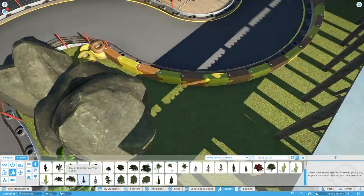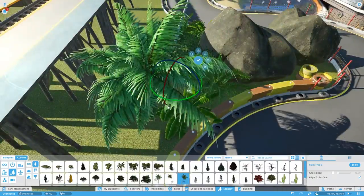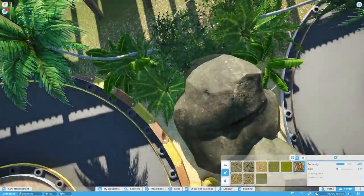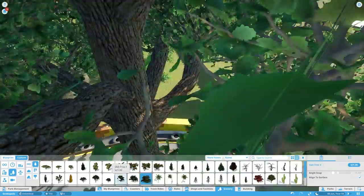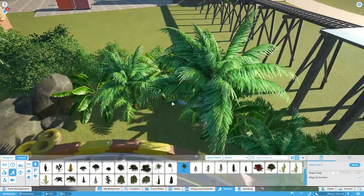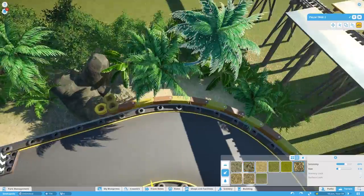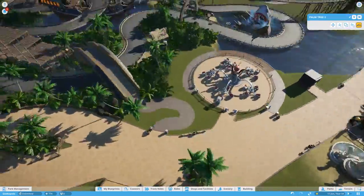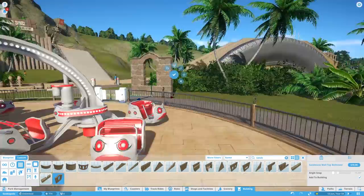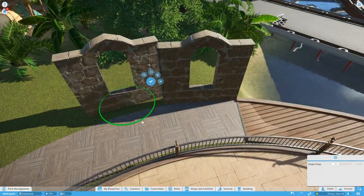So here we're doing some foliage — a bit of work still to do along the right side, but we've got that train station looming above us there, and I have a horrible feeling the go-karts might be a little bit too close to it. It's something we're going to have to deal with over the next few episodes — figure out how to theme that station so it doesn't just look like a huge building stuck in the middle of nowhere. I'm thinking we create it so the station is actually on the roof of a building, so it's not too high up — something similar to the sandstone castle entrance we've already done.